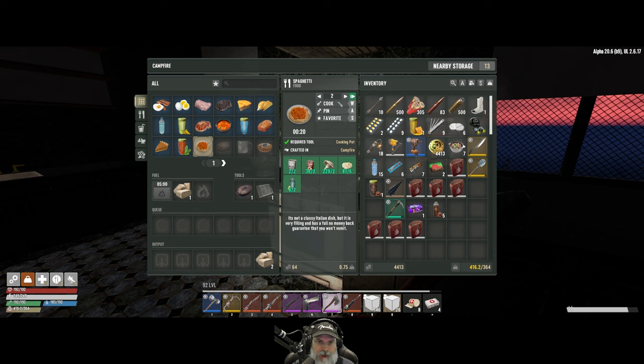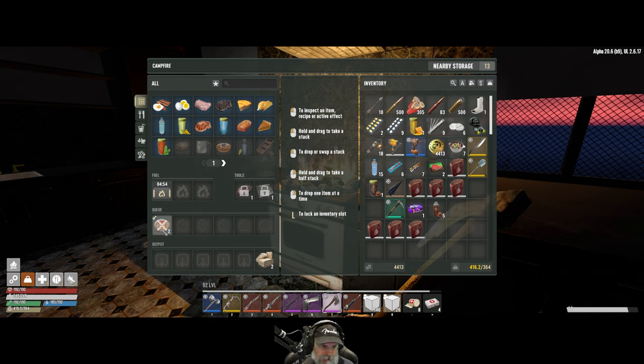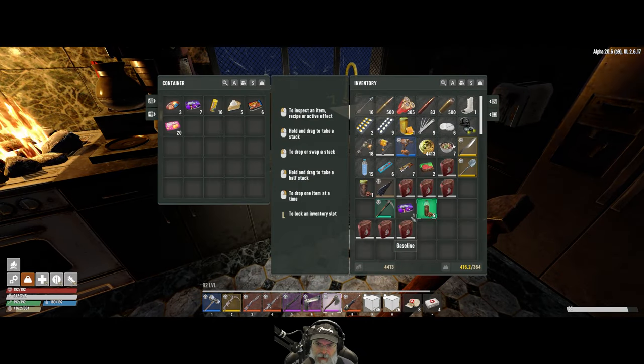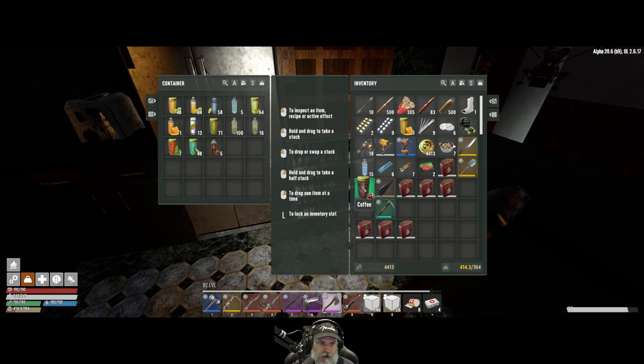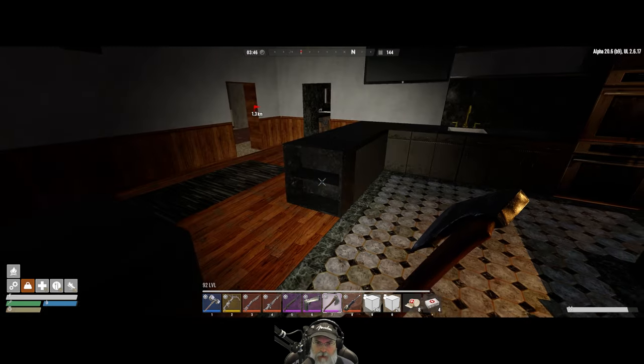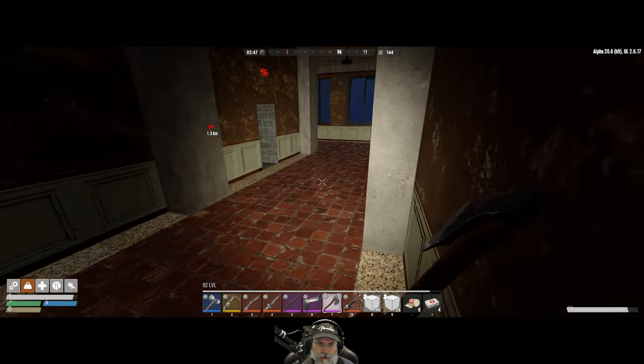We can make some spaghetti - make two spaghettis, nice. That's it for the high-end stuff for the moment. We'll make those. Let's put the hackers in here and put the copies in here for now, and go up and get the generators refueled.